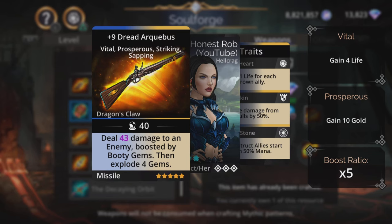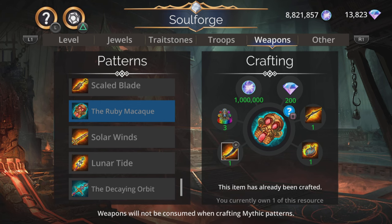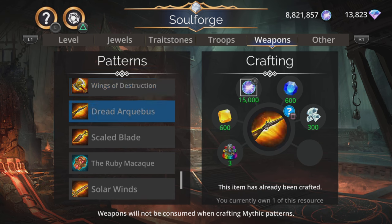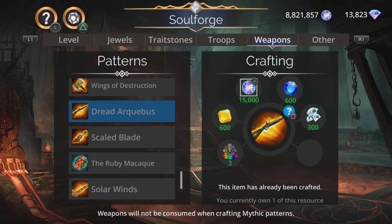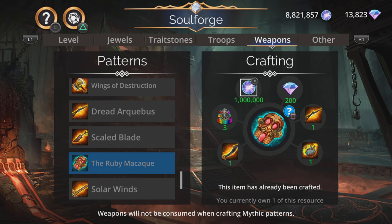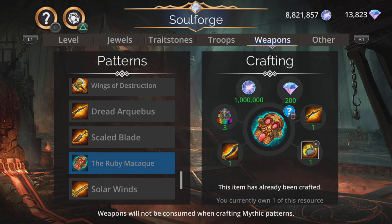One of the key things here is this weapon — the Dread Arquebus. You need that, and you also need the Lodestar and the Dread Cutlass. The important thing is that the Dread Arquebus is here today and it is in the Soul Forge, so make sure you craft it because it may be a long time before it comes around again. If you've got those million souls waiting and you didn't do this today, you're going to be kicking yourself because the Ruby Macaac is sitting there waiting to be crafted and you can't craft it because you didn't pick up this weapon. The other ones — Lodestar and Dread Cutlass — you'll pick up when they come around, but if you don't grab these weapons when they're available in the Soul Forge, it could be a very long time before you have a chance again, and you won't have your Ruby Macaac.